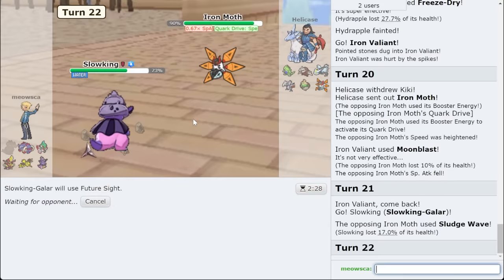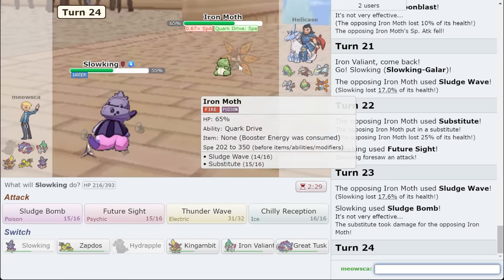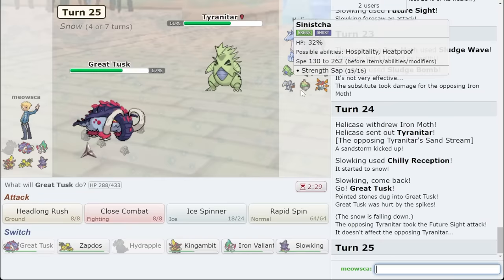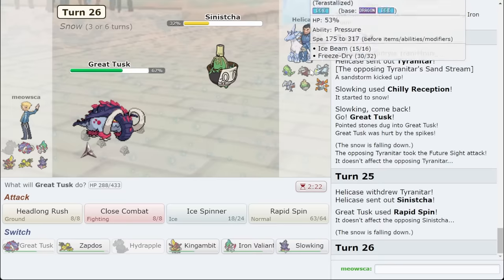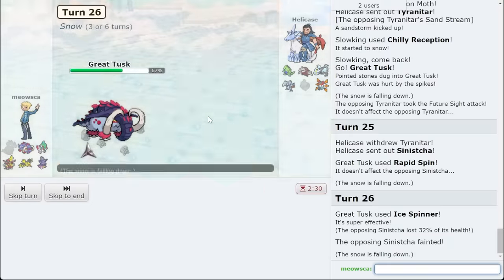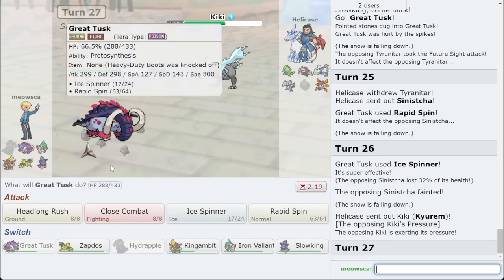I just Moonblast always — it actually doesn't even kill this. Hmm. I don't want them bringing out Sinishka. I'm Moonblasting — I'm okay with Ironmoth, and I get a special attack drop on my Ironmoth. That's amazing. So Slowking is free — I now get to Future Sight, which is amazing. And then I can actually threaten Kyirem. I'm assuming they go Tyranitar — that's fine too. Not doing much to me with no special attack. I'm going to try and spin this turn. They get an Ice type defense boost this turn as well. Do I spin on Kyirem? No, I'm an Ice Spinner. Next time I can spin — if there is a next time, because the demon came out.